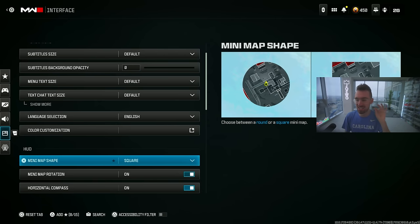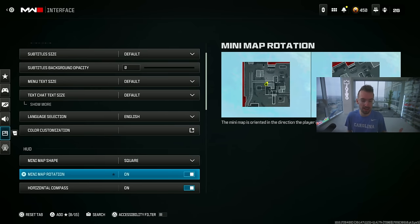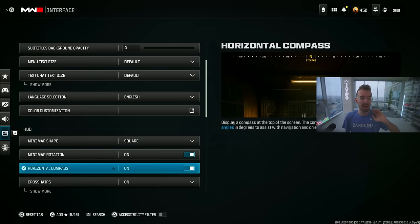For your minimap, make sure it's set to square, not round. You can see more of your minimap on square, which is important for red dots, pings, and tracking enemies. I also have rotation and compass on.